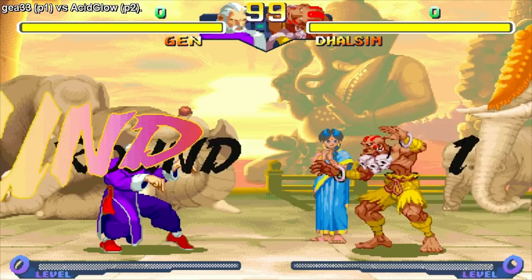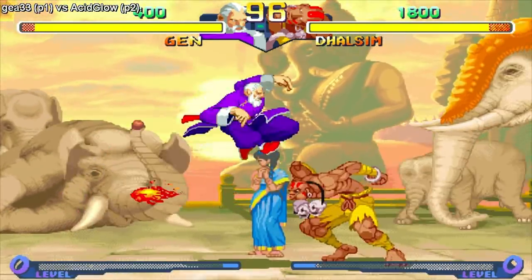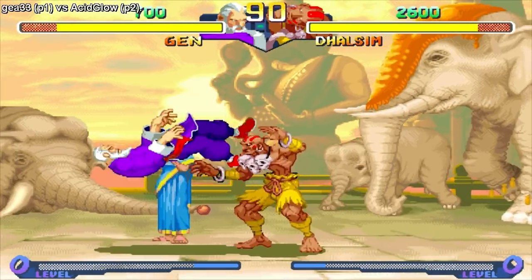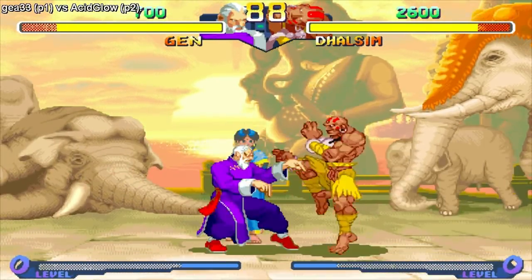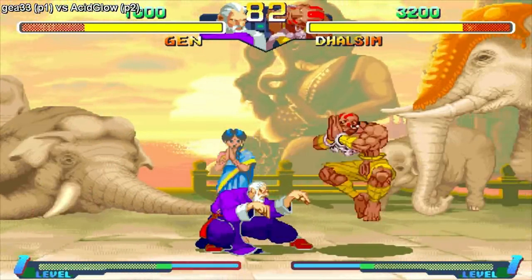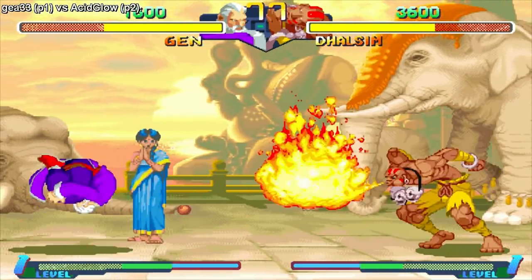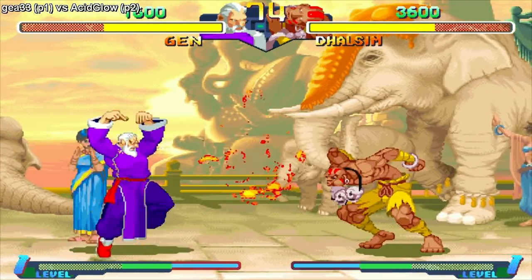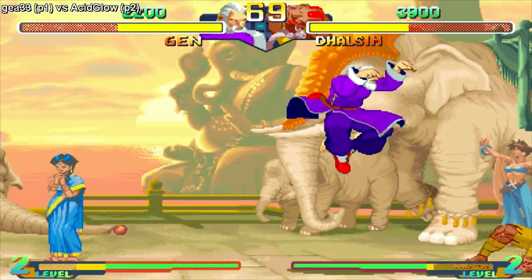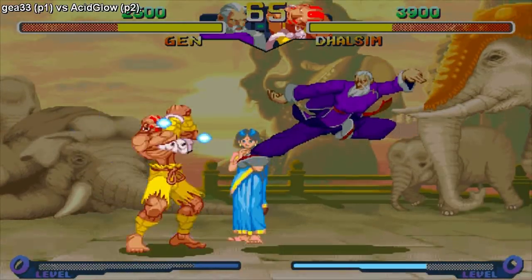I'm gonna pick Dhalsim for this set. This is a character I'm just really bad with — I'm only taking Dhalsim because I like using him in Street Fighter 2 Champion Edition. I've got to figure out all the commands for his normals too, because he's got the dive in the air with all the kicks. I think they changed up his commands for close standing normals — like back and kick or back and punch. I was trying to learn Dhalsim all over again.